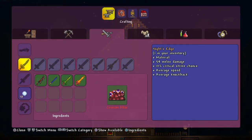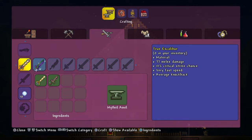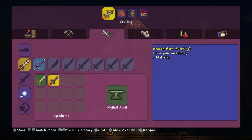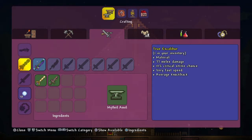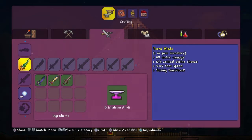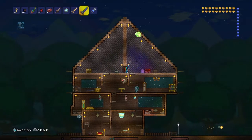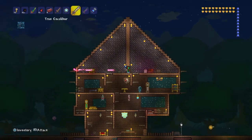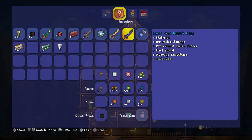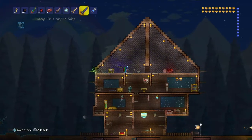Go to an anvil. Remember those broken hero swords? Take a broken hero sword and the Excalibur to make the True Excalibur, and take the Night's Edge and a broken hero sword to make the True Night's Edge. Now both of them shoot projectiles and are fairly stronger — 77 and 100 damage. This is the best weapon other than the Terra Blade on console and mobile.